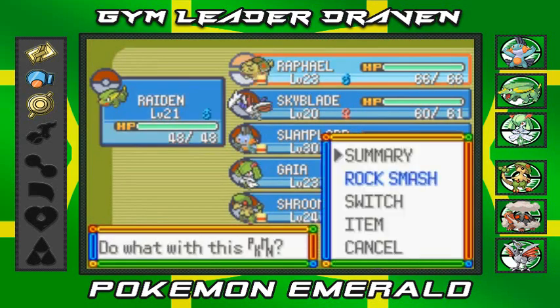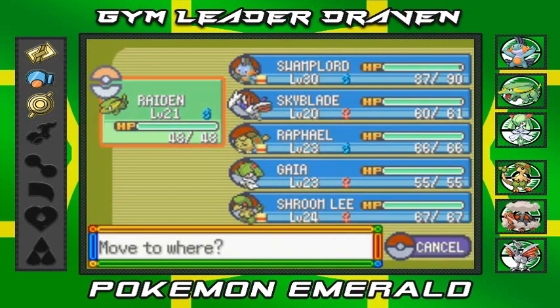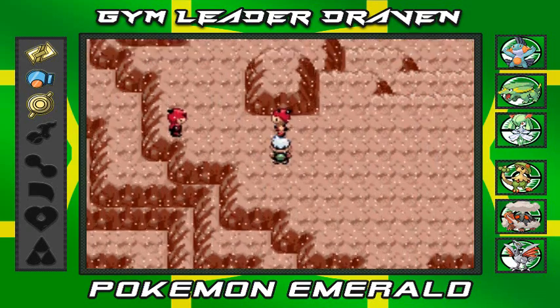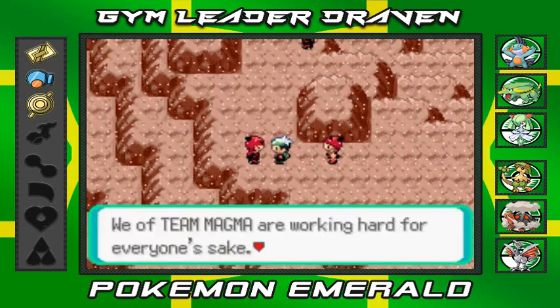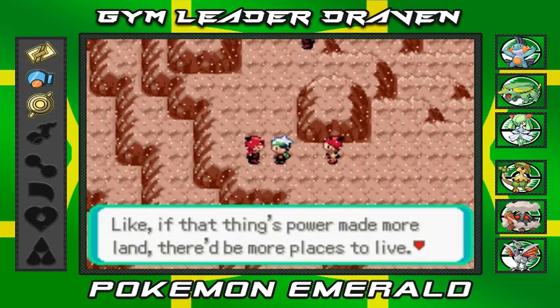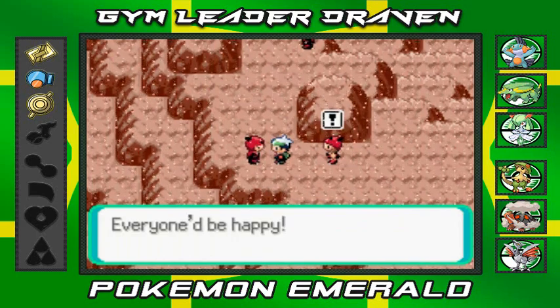So what we're going to do right here is switch up our Pokémon. Let's go with Swampert and Gaia, because we haven't been battling with those two — they are our starting Pokémon, let's go! This Team Magma grunt is like, 'We of Team Magma are working hard for everyone's sake — if that thing's power made more land, there'd be more places to live and everyone would be happy.'